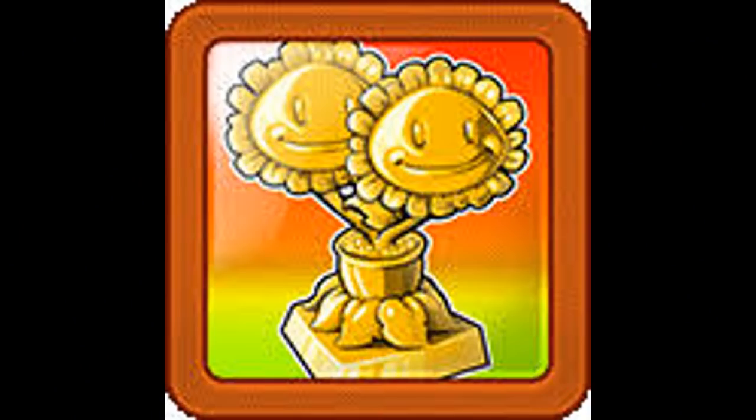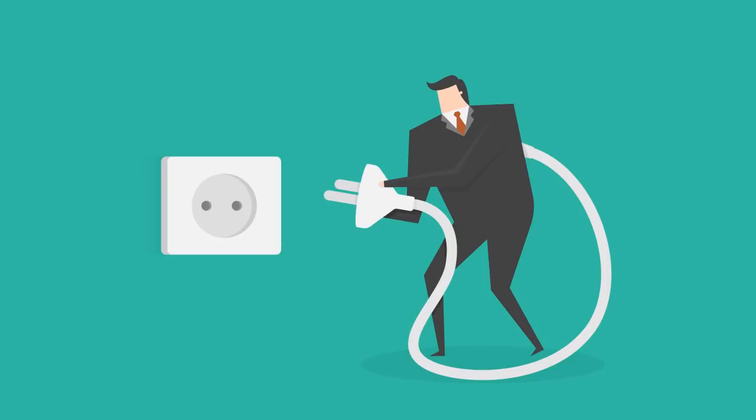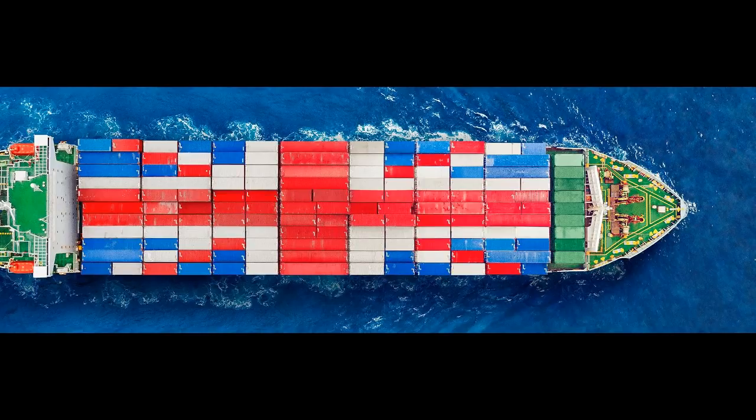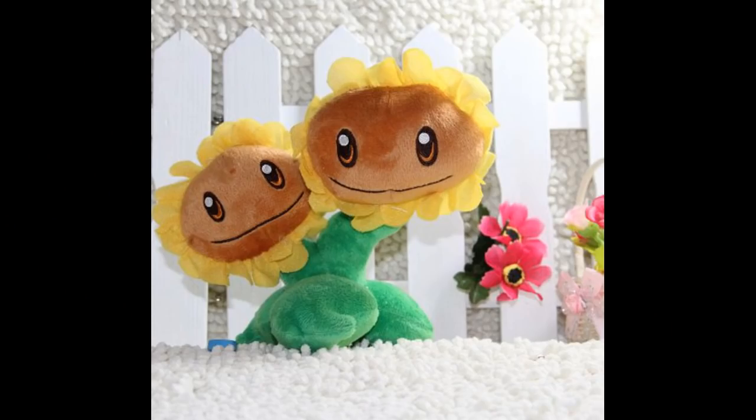Into the upper band of the list, first up is the Twin Sunflower. I was considering her — or them in this case — for a high spot, given producing more sun is very important for other plants, especially certain upgrade plants, but her slow recharge hinders her quite a bit. Simply put, if you could use her a bit more often, she'd be a high-tier plant. Her sun cost is also a bit excessive, given she basically costs 200 sun, although the trade-off is usually worth it in the end. She is a great choice whenever you want to use expensive plants, given she's the most potent out of the game's three sun producers.